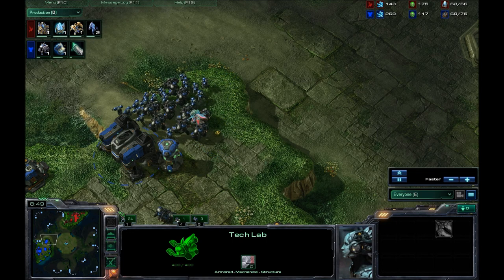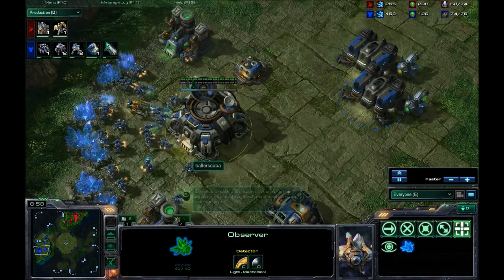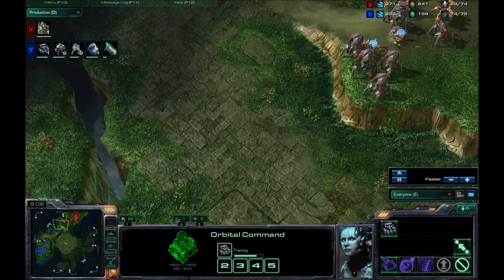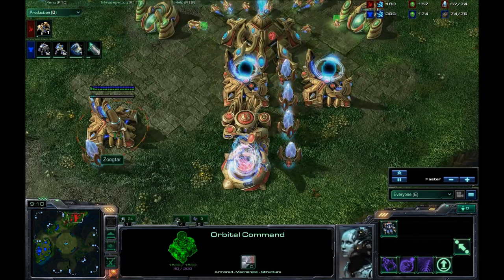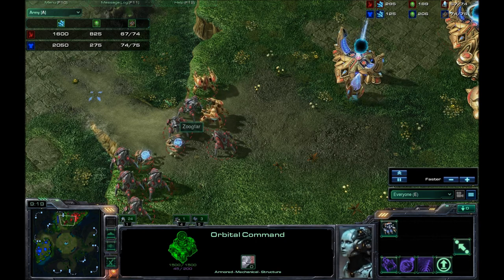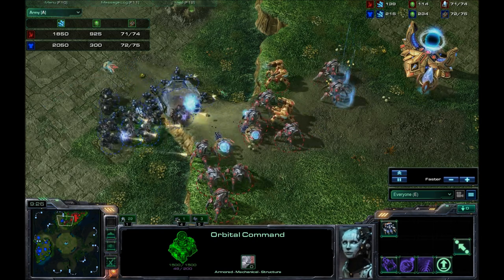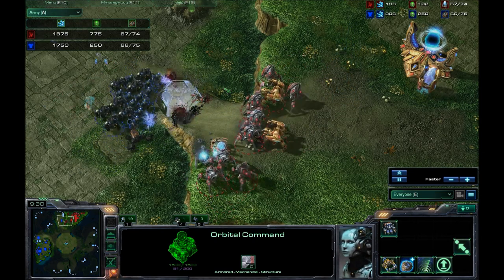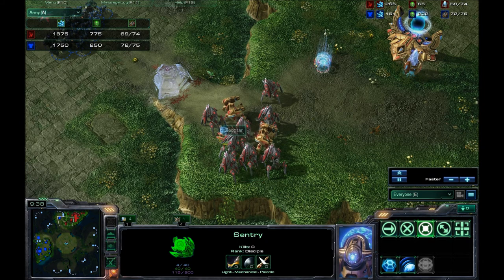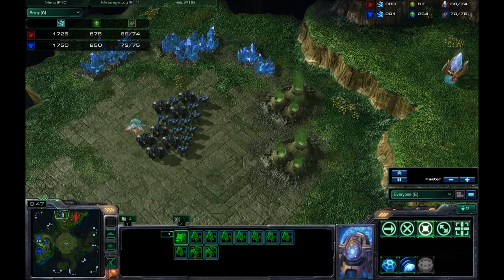I had to wait for the Observer to get back and then I can move out. At this point I did definitely see the Observer, but I just don't have enough energy to take it out right now. I still have the larger army right now, though his is much more gas heavy. Those Immortals are incredibly expensive. He does have the high ground and the sentry — and that one sentry saved the game for him. If it wasn't for that one sentry, this would all be dead. One sentry can save you in a time of need.